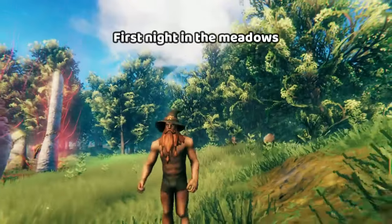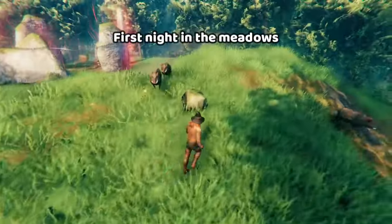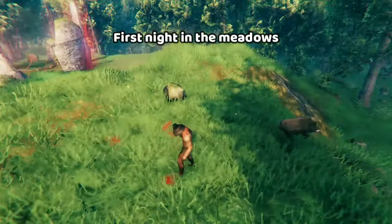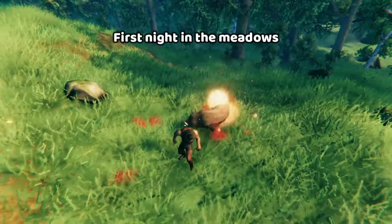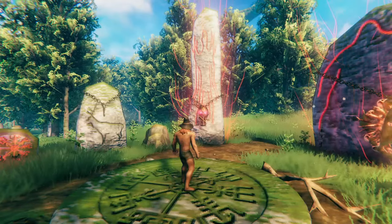The first place you need to survive in is the meadows, and honestly you're probably going to die here. In the beginning of the game you start out naked and the enemies, the boars, they kill you pretty quickly. But aside from that the meadows are really peaceful, and we'll move right on to the Black Forest.